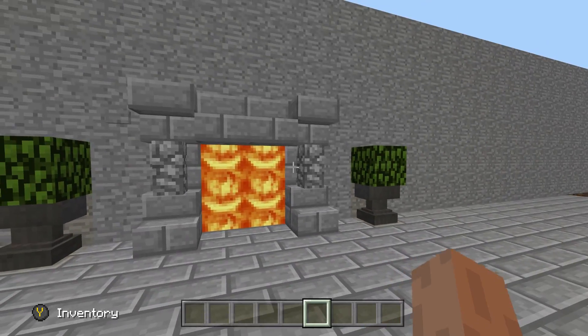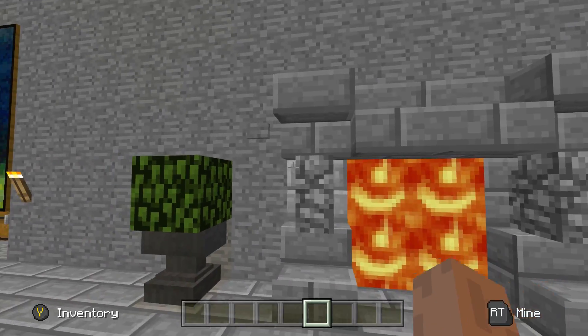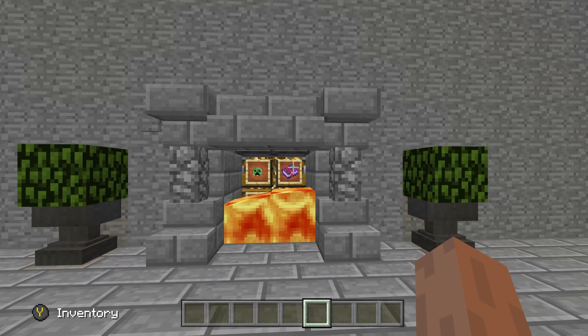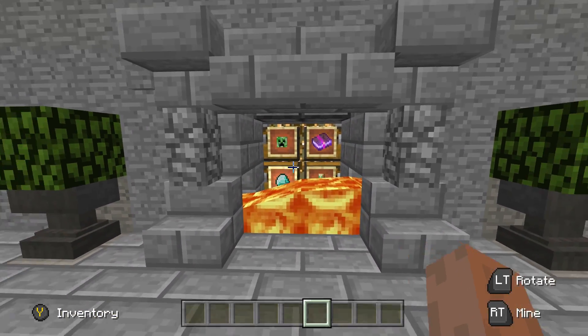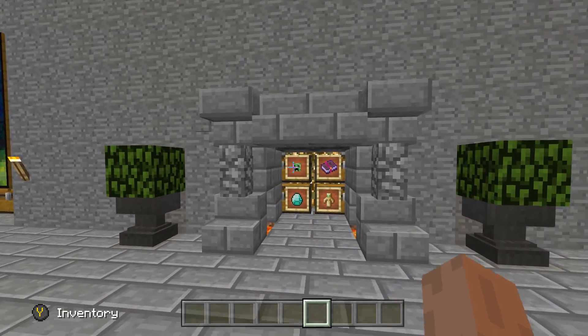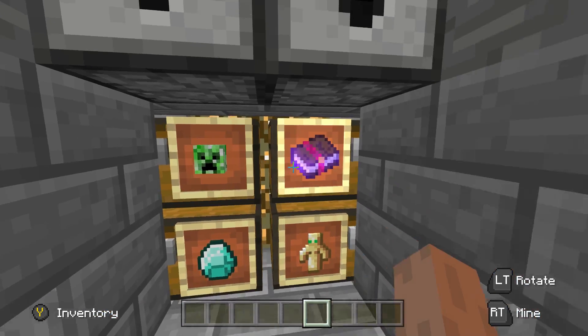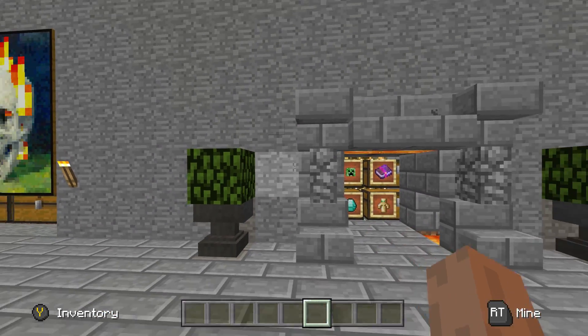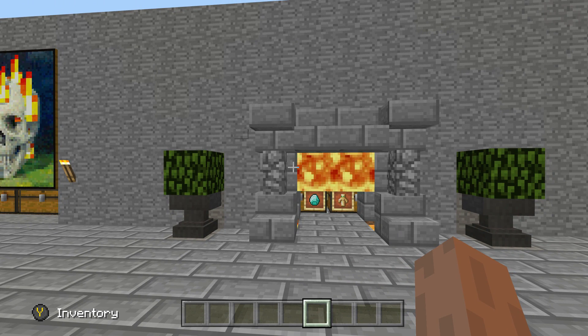What we have here is a secret lava door, chest room, entrance — basically anything you want. All you have to do is press the button, and the lava will slowly dissipate and disappear. You can make these in a big line; they can all be connected. This is where you keep the goods, and when you want to close it, just press the button and it'll close back up.